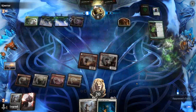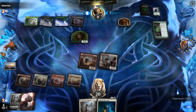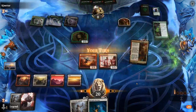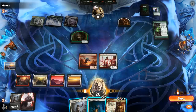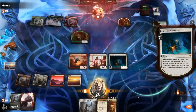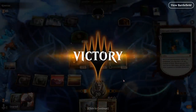Field of Ruin — no Den of the Bugbear to take out. And a Ranger Class. Looks like they do have a fight spell, but no third Snowland, so Blizzard Brawl can't kill Historian. So they're just going to level up, and they're in trouble here. Do I have guaranteed lethal with a pumped Adversary? I believe I do. Pump the team, attack with all — they have to jump Adversary and still take 12 damage.